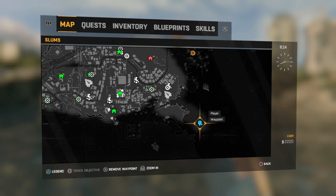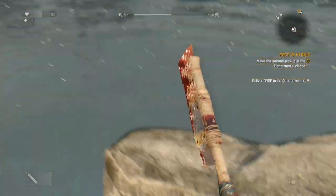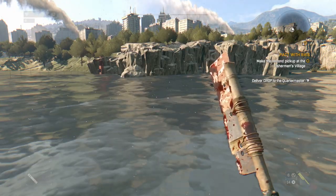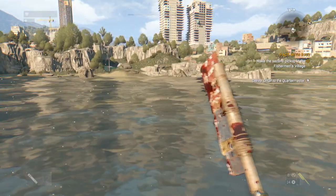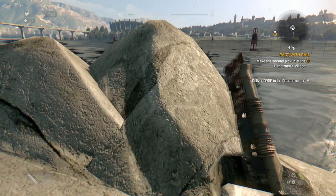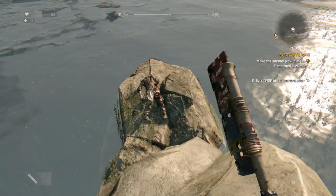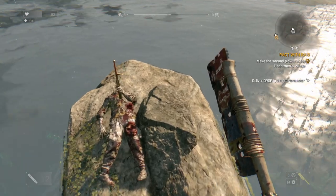Just swim out to this little island right where I am right now. There's an island right here — well, not really an island, there's a little rock. But if you look at this rock and go in between these two rocks, you see this zombie that got impaled by a sword.